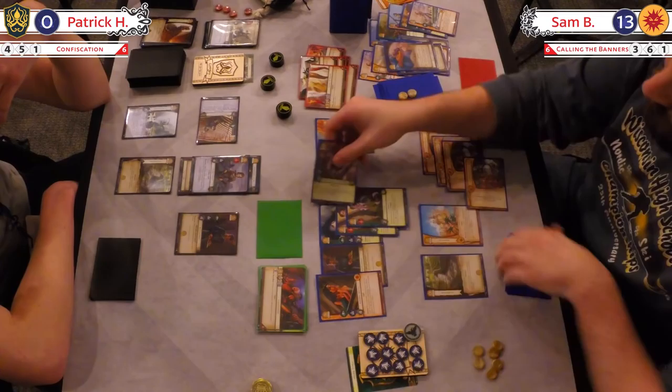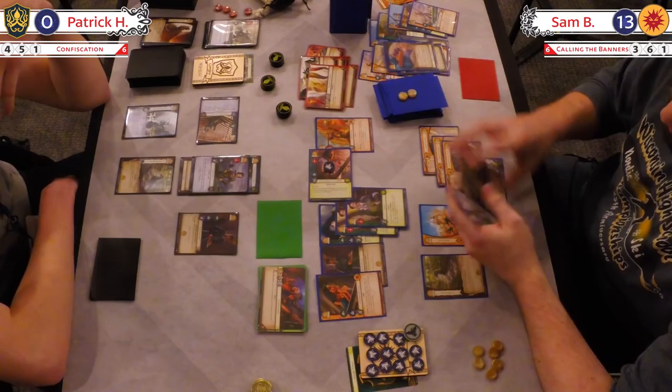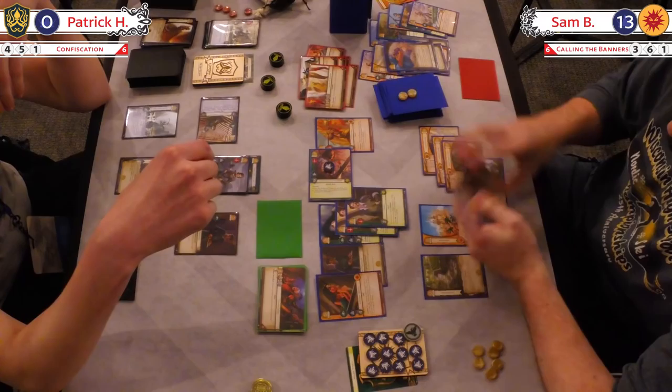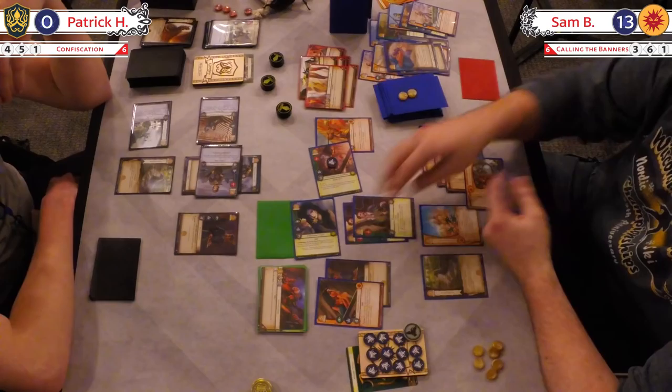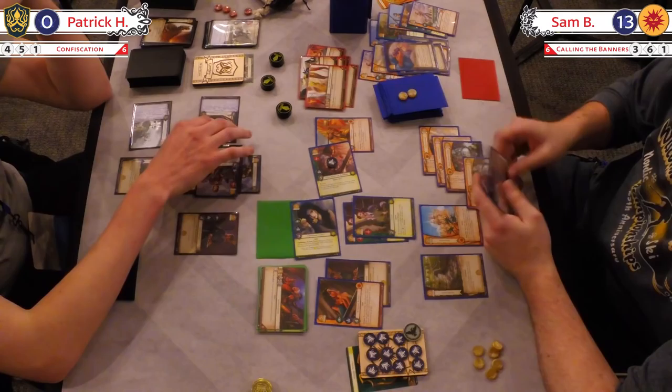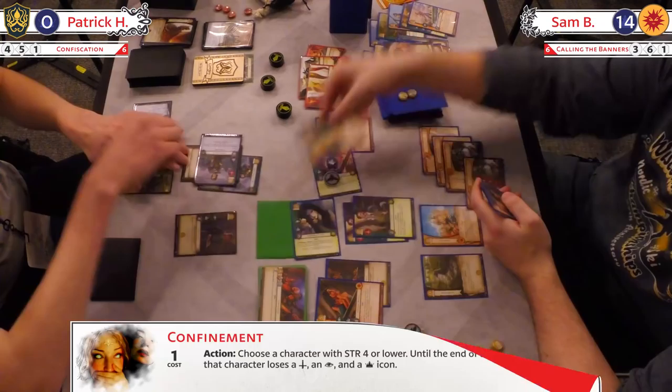Martell comes into this match as a supreme underdog — I believe there were two or three Martell decks in the entire tournament. And Sam basically saying, hey guys, remember control is still good as it always is. Put it with the flowers of Tyrell. You have to joust me — I'm at match strength with Asha, and you've got Margery sitting in the wings, boosting it when and where she pleases. Unbelievable. And there's the boost — these Tyrell kids are just crazy. This is just beautiful synergy — you find the two houses, they work so well together.